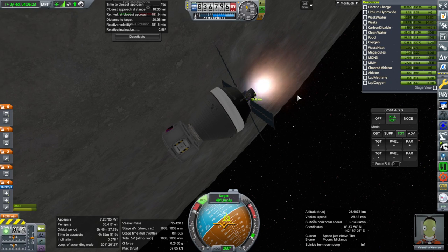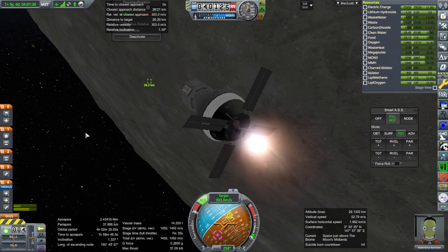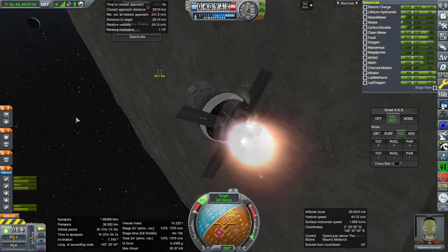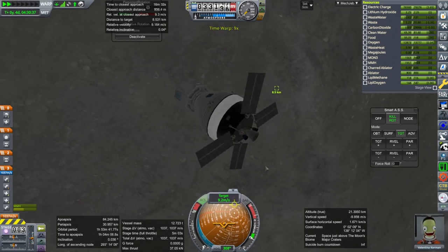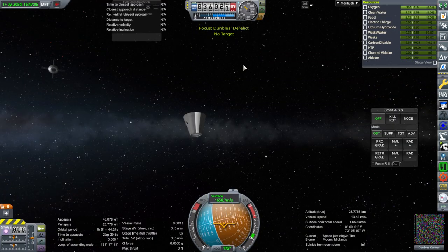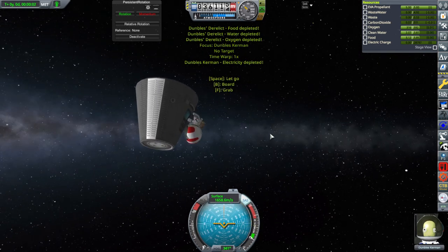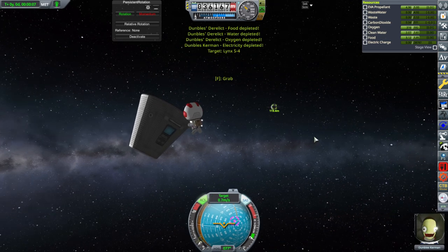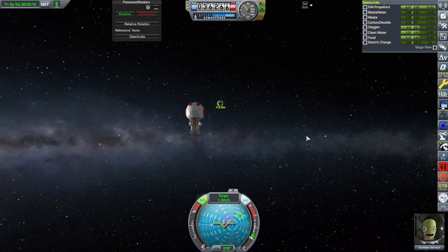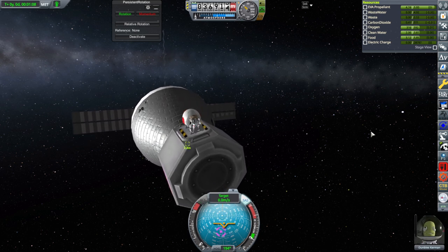Trying to meet up with Dumbles. We're a little bit late here, so I'm going to fire up the auxiliary engines - those are the backup engines just in case the center one fails. After doing quite a lot of extra burns, we finally have an approach. I think we're going to get Dumbles to hop on over. There's no electric charge, so we'll just have to hope Dumbles has enough. At least there's EVA propellant.